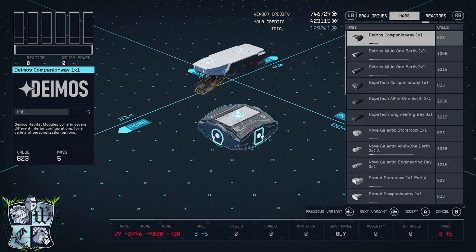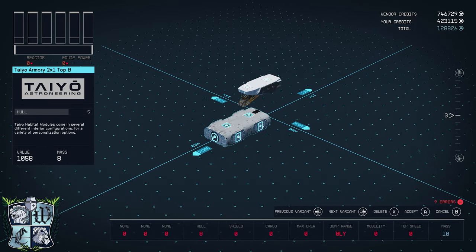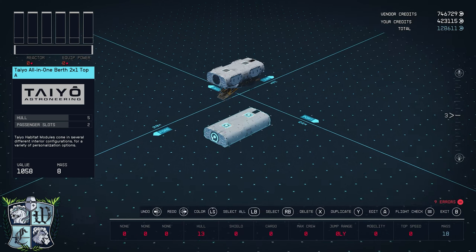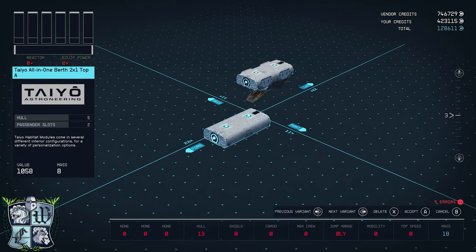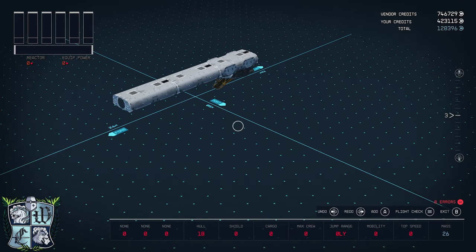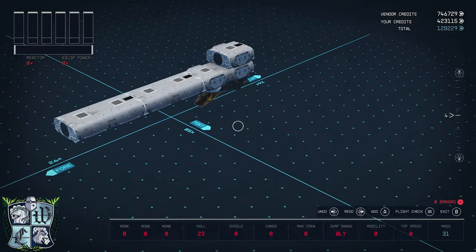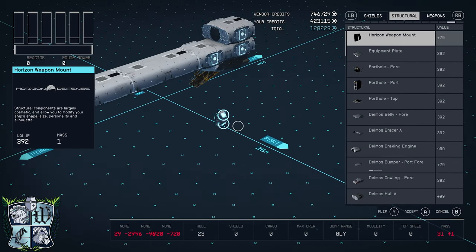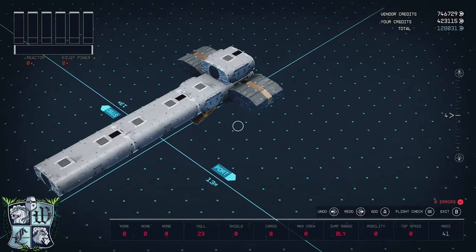Then we'll head over to the Habs tab. We're going to come down to the Tayo 2x1 B variant, and I want that to be my Infirmary. We'll put that there. Onto it we'll attach the 2x1 A variant from Tayo — this one is going to be the All-in-One. We'll copy this and put a Captain's Quarters right there. And then the last habitat we need is the Companion Way B variant. That will go right there.